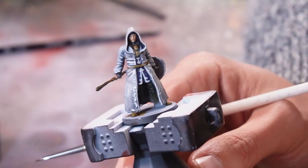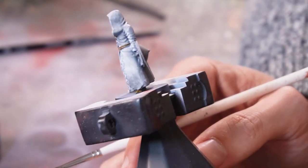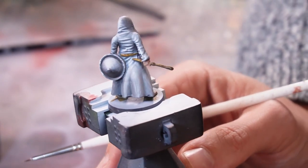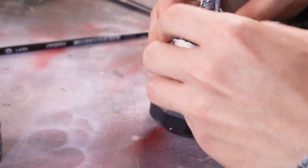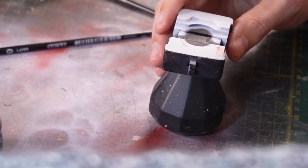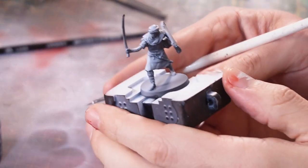There's our little sorcerer — pretty cool looking little fella. So we can put him to one side with our Deprived, and we can move on to the last one, which will be our Mercenary.